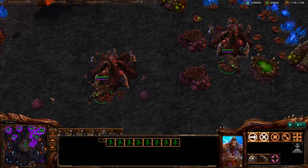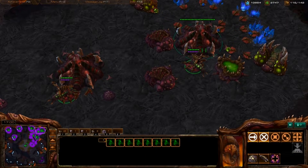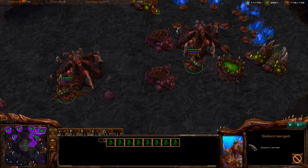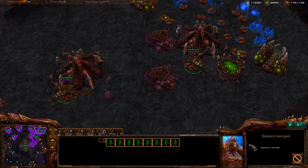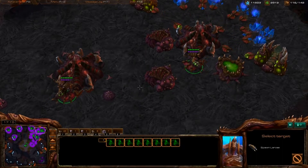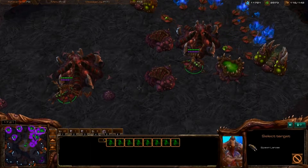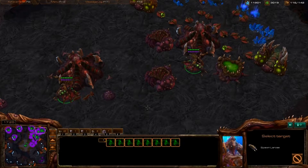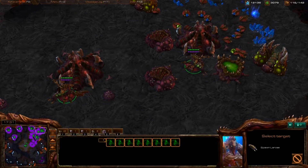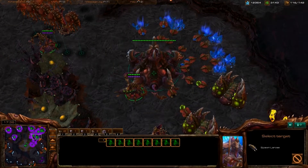If one queen is spreading creep or you need more for defense, it doesn't matter. Select all of them, hold shift and V for spawn larva, and your cursor will change. You can let go of V but you cannot let go of shift. What I do is hold shift with my pinky, press V with my pointer finger, then rotate my pinky up to press tilde with my middle finger. While you're still holding shift, you press tilde and it centers on a hatchery, and then you just click.